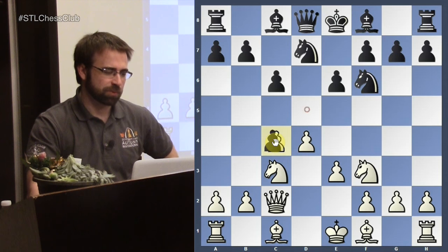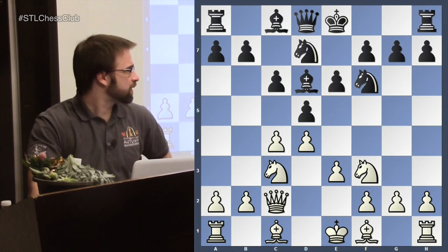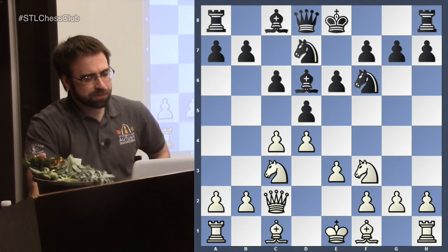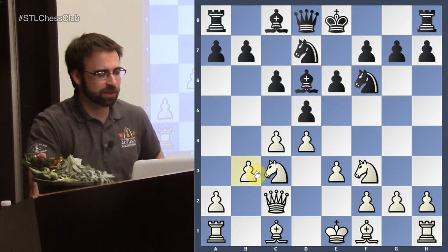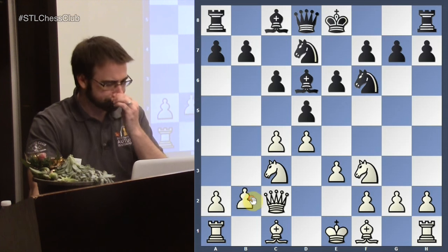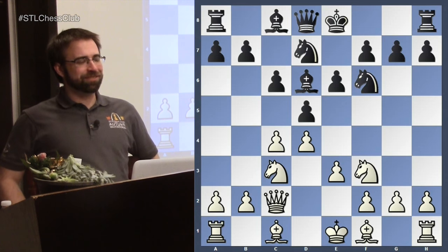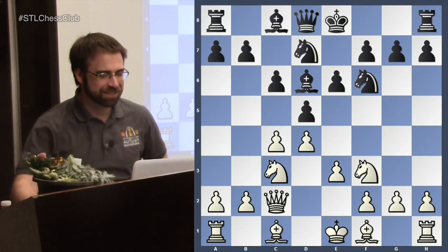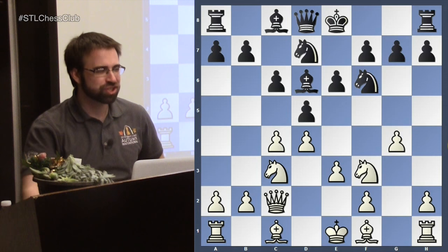Now it doesn't make sense for Black to take here, so Black needs to find a useful developing move — bishop to d6. Last week we reached this position and covered the main line, which is bishop to d3, and we also had a look at b3, just protecting the pawn. But tonight we're going to look at a very fascinating, very aggressive move. I teased you guys with it a little bit last week. G4.